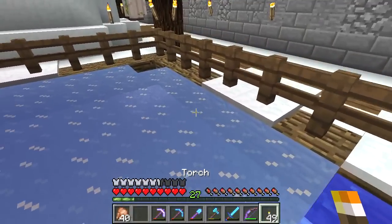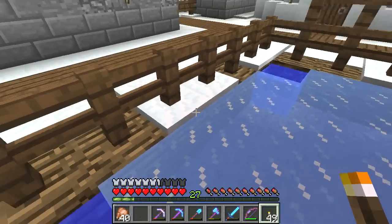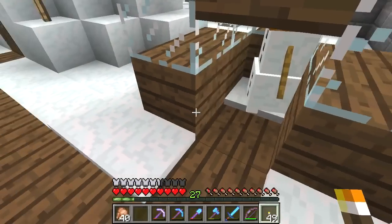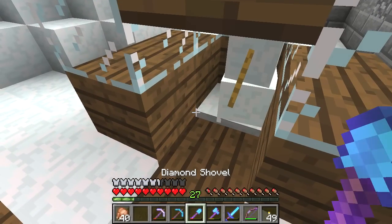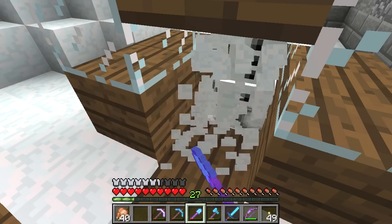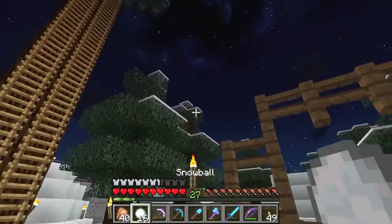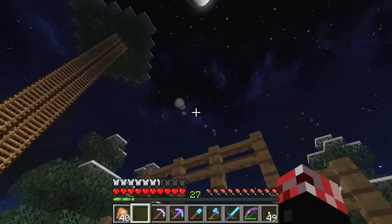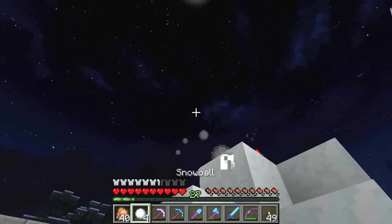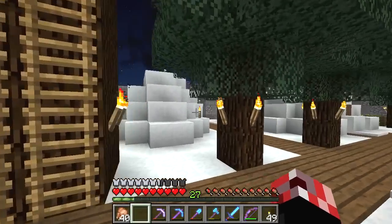We've got a little ice tray here, and we have a little snow farm with a snow golem. Going ahead and checking the hitbox - loads and loads of snowballs. We've got the first thing we made inside this snow village: a little house inside a large 2x2 spruce tree. Going up there, we've got a bed - let's go to sleep so we can see the very nice snowy landscape in the morning.